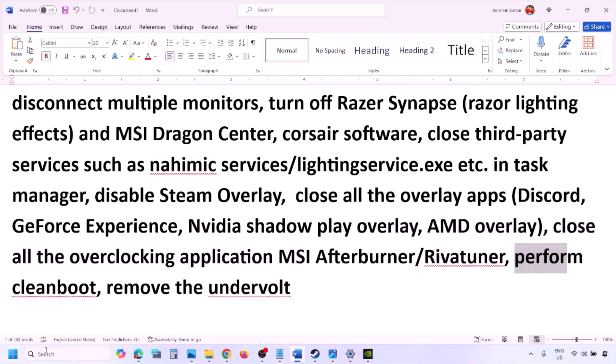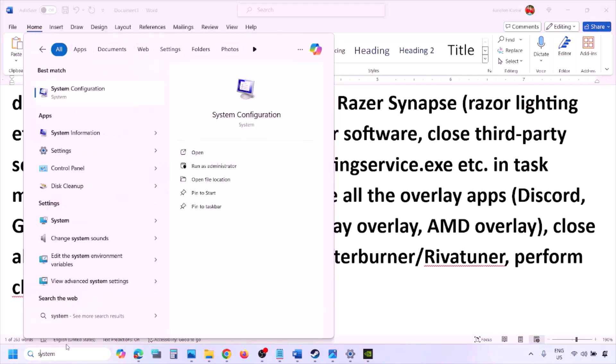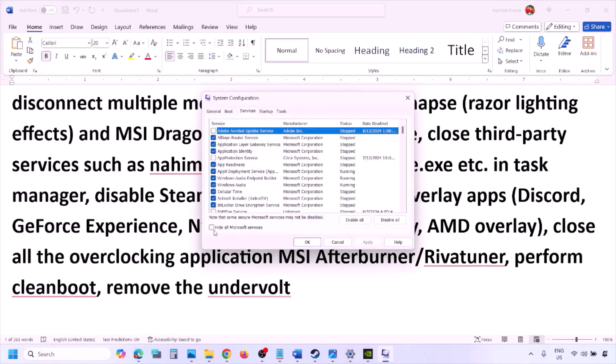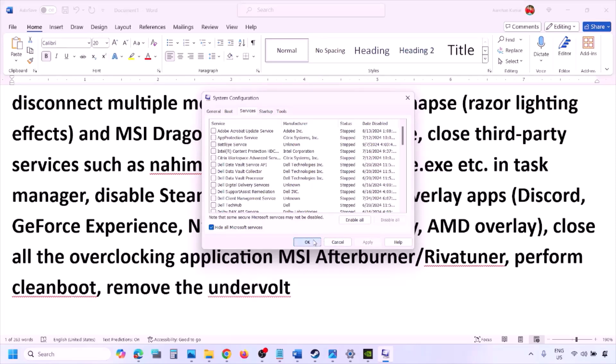Perform a clean boot. Type System Configuration in the Windows search box and click on System Configuration. Go to the Services tab, put a check on Hide All Microsoft Services, and then click Disable All. Click Apply, click OK, and when prompted to restart, restart your computer and then launch the game.